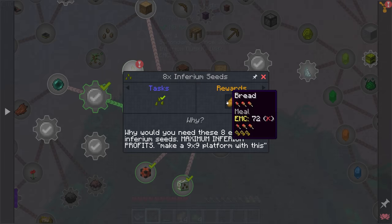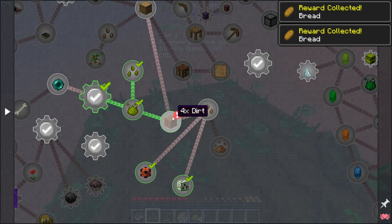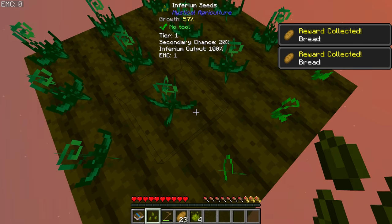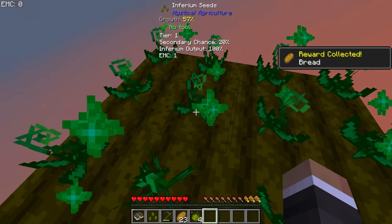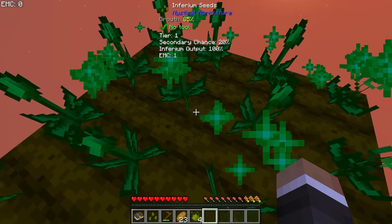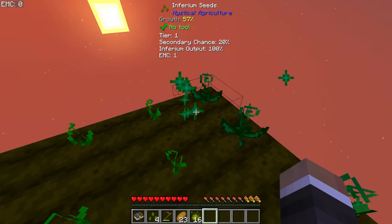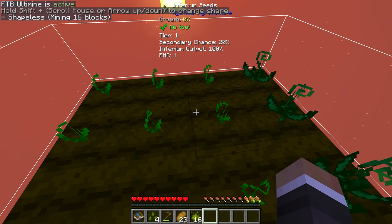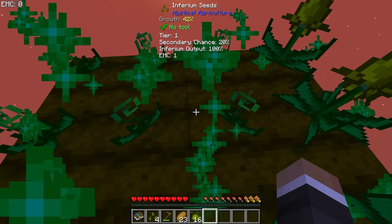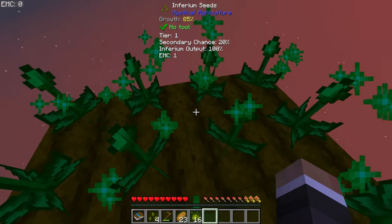Once we've made at least eight Inferium seeds we get more bread, and with at least 16 Inferium essence and four dirt we get even more bread. We now have 16 seeds down in total. The optimal number is 64 because FTB Ultimine can only harvest 64 at a time, so an ideal farm size is eight by eight — that way you can harvest every single Inferium crop all at the same time.